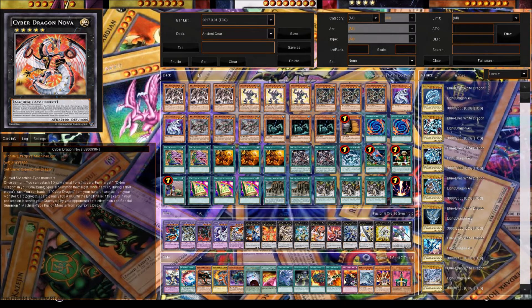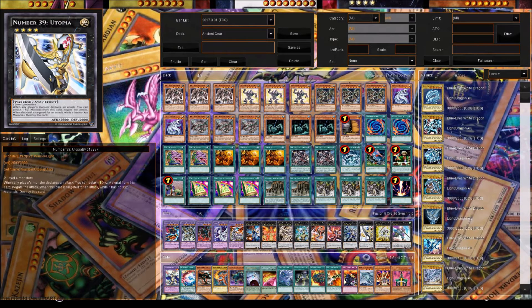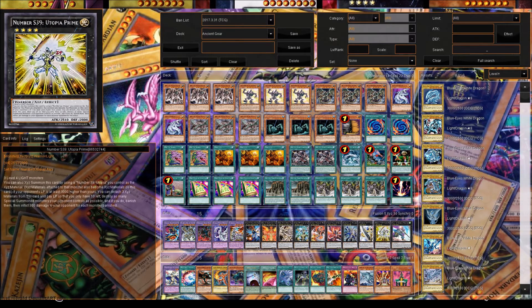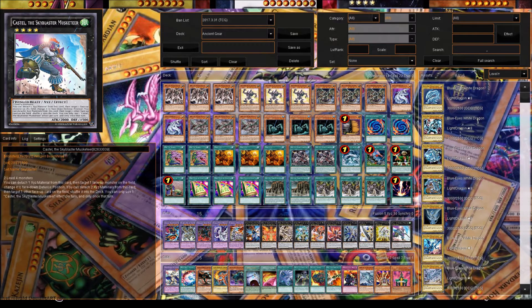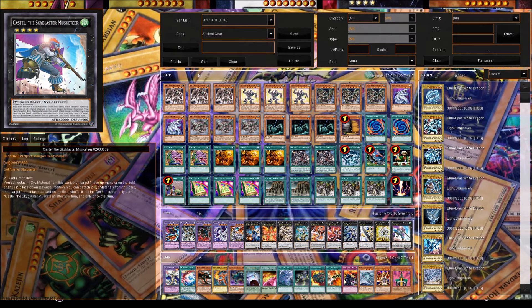Cyber Dragon Nova makes Cyber Dragon Infinity, and Infinity wins games. Pleiades is good too for more control — it bounces stuff and is good for Cyber Dragons. Utopia Prime is there just for Utopia the Lightning and extra material. And lastly, Castel the Skyblaster Musketeer — just in case you need to deal with Ancient Gear Wyvern; detach 2 and shuffle a card, great for rank 4 control.